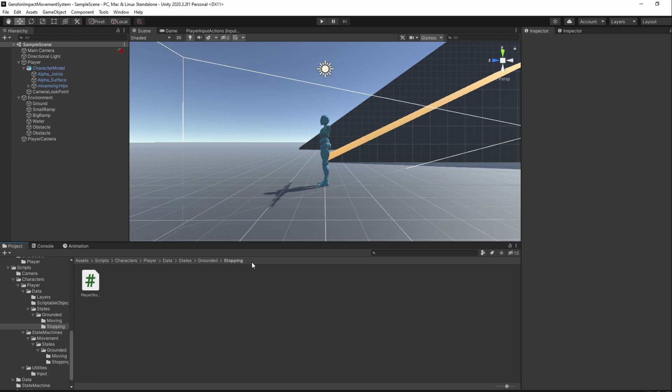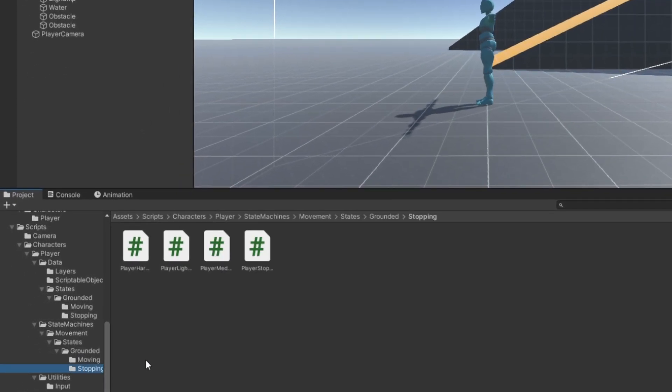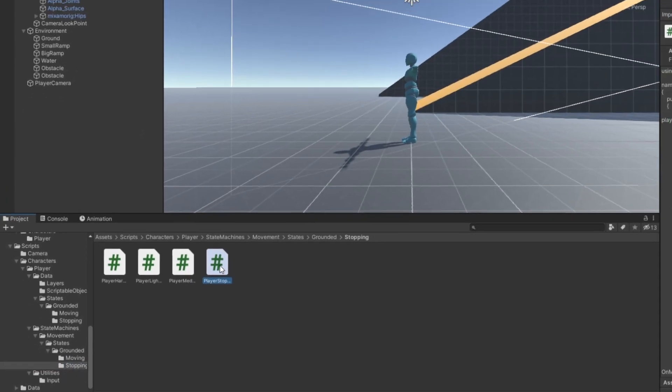Thankfully, when we added movement to our player, we already created reusable methods that allow us to rotate our player, so it will be quite simple to add this feature. We'll start with our stopping states, so open up the PlayerStoppingState script in the StoppingStates folder.